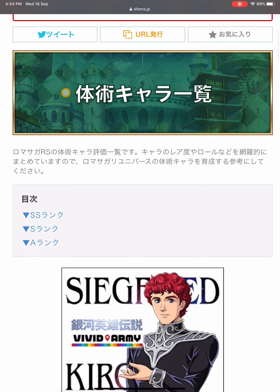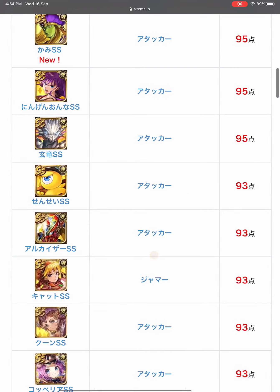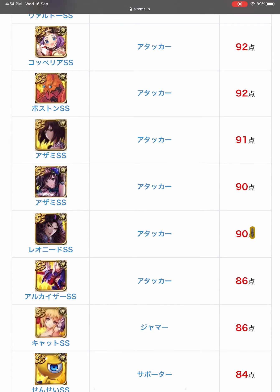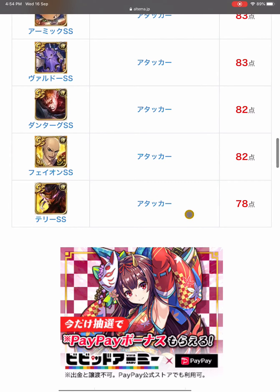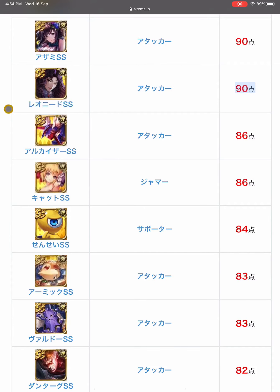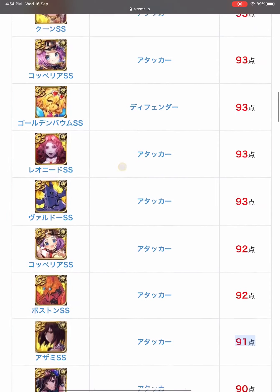Next we look at SS Leonid, who is a martial arts style. The highest martial arts styles are around 95 points; Leonid is at 90 points, also somewhere in the middle. Other familiar styles include Terry at 78, Dantak at 82, L Kaiser at 86, and Azami above 91. The rest are not in game yet.